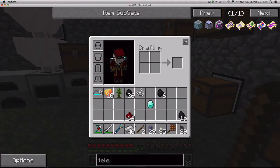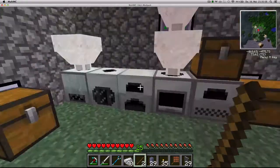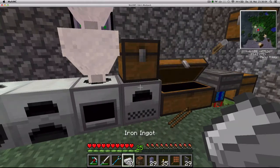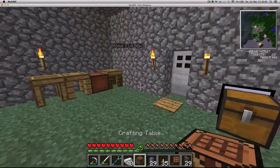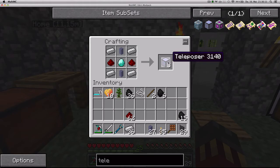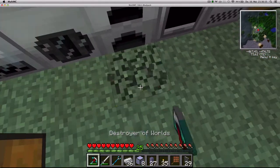I need diamond, redstone, iron, and transfer conduits. Apparently I took off my crafting table and didn't replace it. Now I want to place one down here.